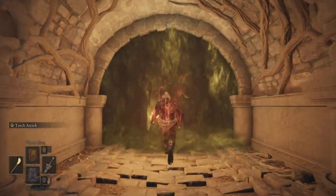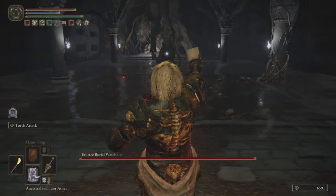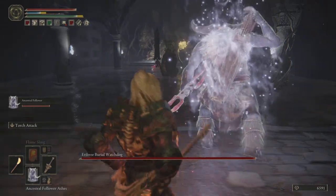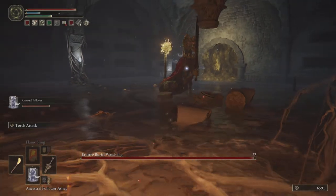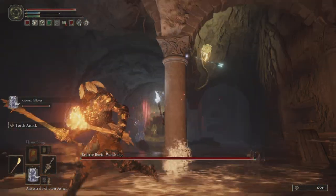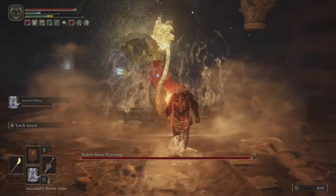We've met the Erdtree Burial Watchdog before — it's not the worst enemy, and at this stage of the game it should be quite easy to take down. Its damage radius when it slams its sword into the water is not that wide, so just call in a spirit companion, take those easy shots when you can, and watch out for the lightning strikes it can use.